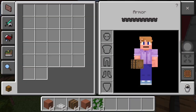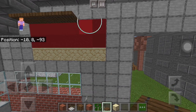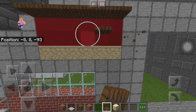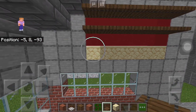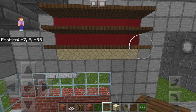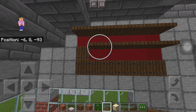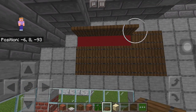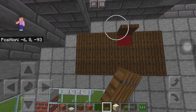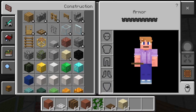Now we're going to grab some spruce trapdoors and come around on the inside to cover up this side. I don't believe you see this from the side, but we can't really use iron trapdoors even though that's more of the right color. We'll use spruce because it actually looks pretty good. Now we're going to finish closing up all of them — boom, perfect.